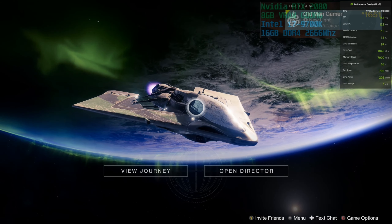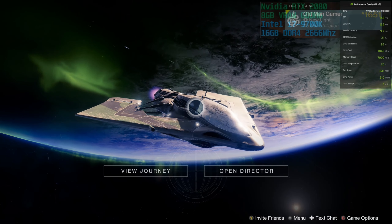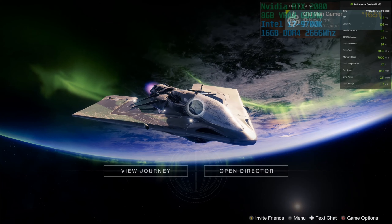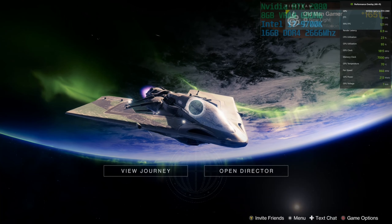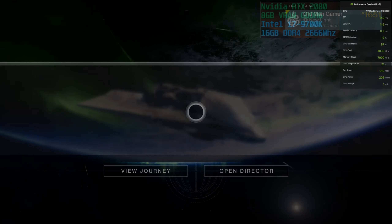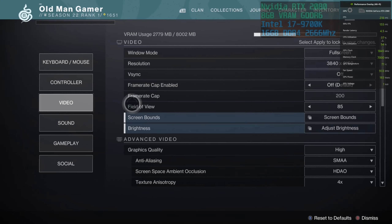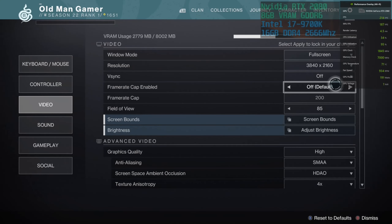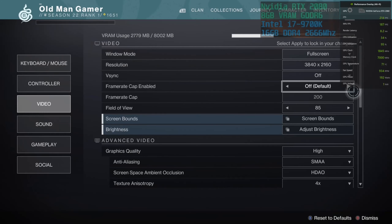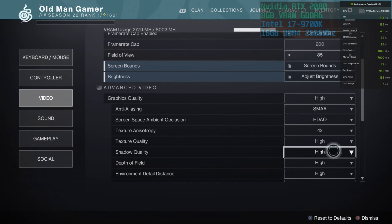What up everyone? In this one I'm playing Destiny 2. I'll be using the i7-9700K paired up with the NVIDIA RTX 2080. As always, let's take a look at the graphics settings to see what I'm playing with here. Full screen, 2160p — also known as 4K resolution — and I'm playing on high settings. These are the second-to-best settings in Destiny 2.